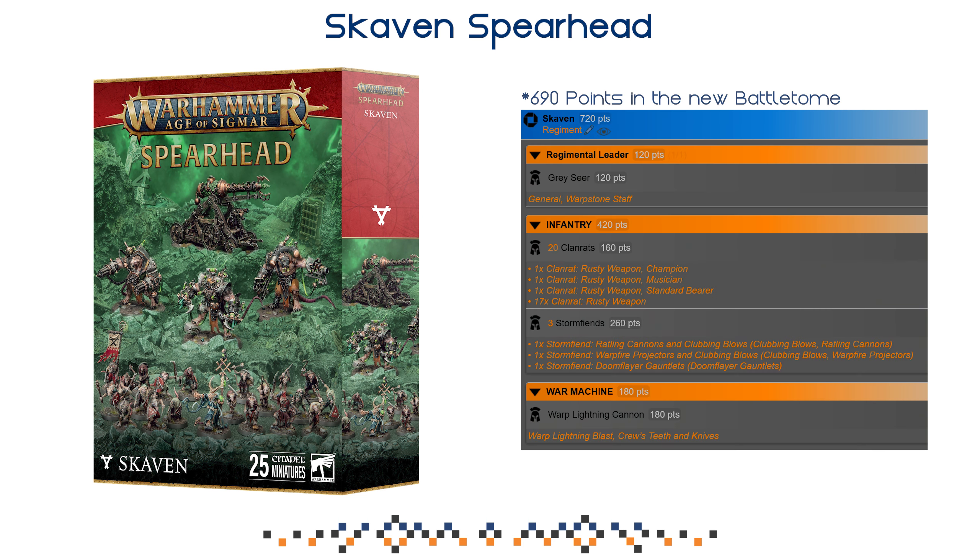This list is going to get updated very shortly. The release of the battle tome is imminent, which means we are going to get some changes. Some updates have already hit the internet on Warhammer Community and we've already got documents for that. This particular list is 720 points, but that is only accurate for about another week. Points are going to go down by approximately 30 — clan rats dropping by 10, the warp lightning cannon going down to 160 or 150, and storm fiends may also get a little bit cheaper. You'll find updated points on screen, but you're still way north of 500 or 600 points, which I consider decent and acceptable for these kinds of lists.